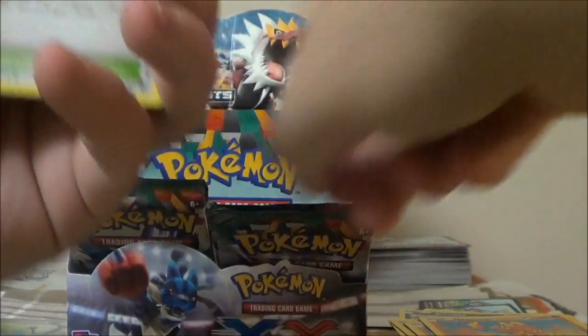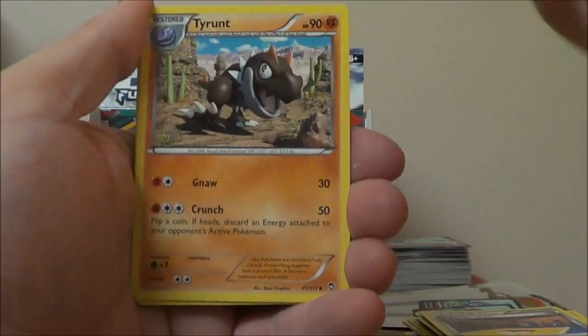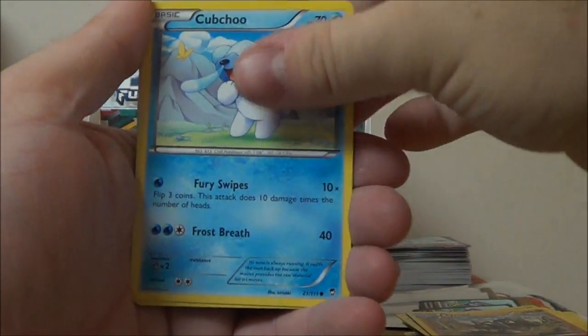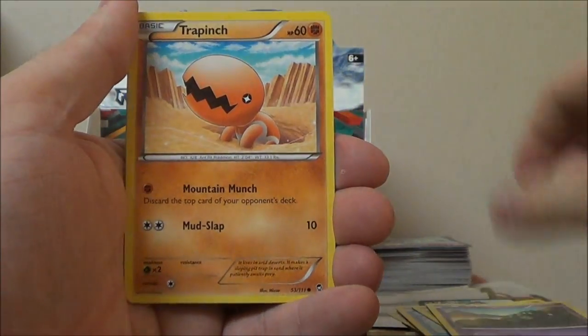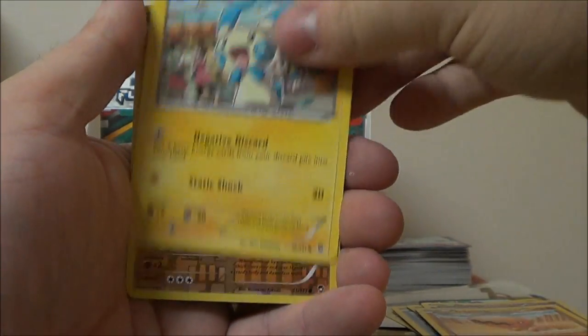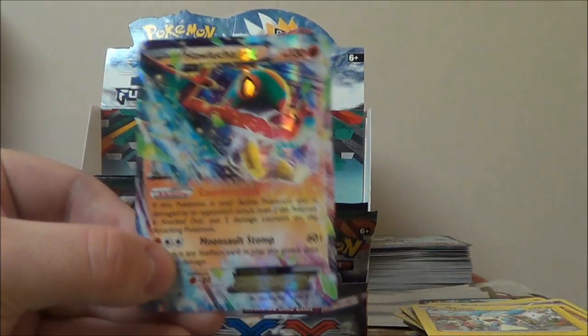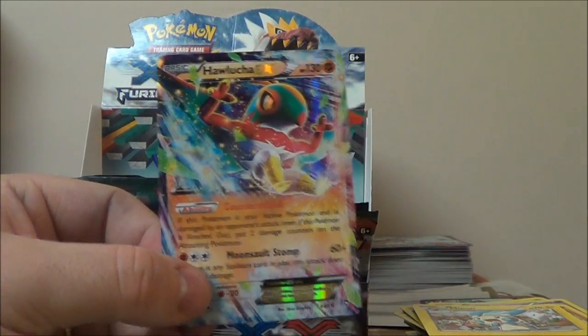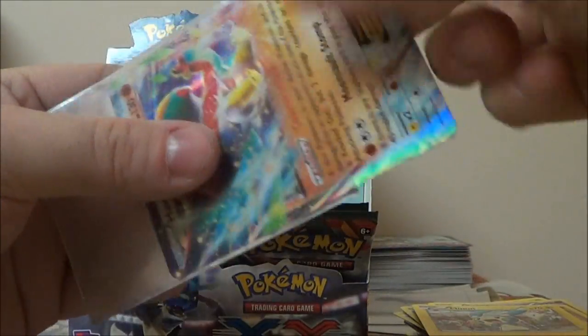Oh, we got something in this one! Training Center, Full Heal, Tyrant — I'm going to finally guess Hawlucha. Cubchew, Shelmet, Trapinch, Minen, Reverse Makuhita — and I'm going to guess Hawlucha. What? No way! So we finally showed off all the EXs.